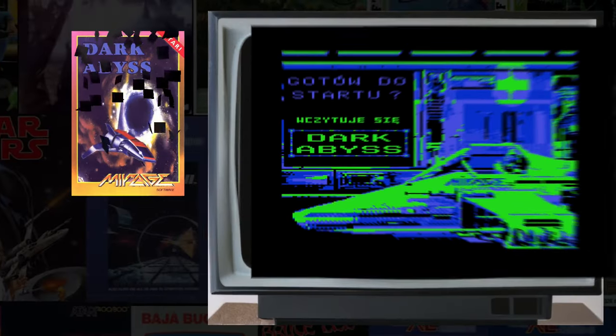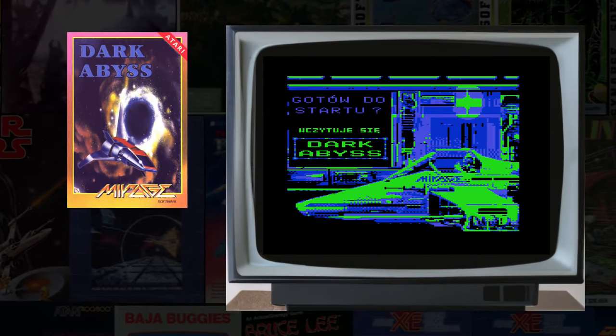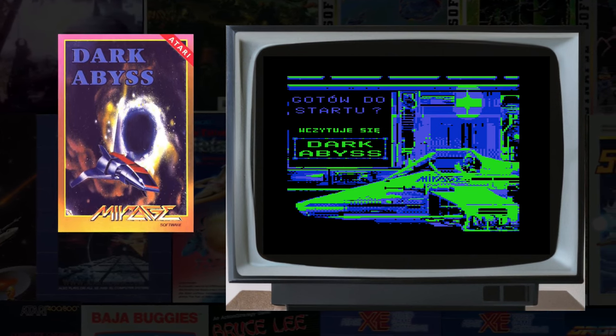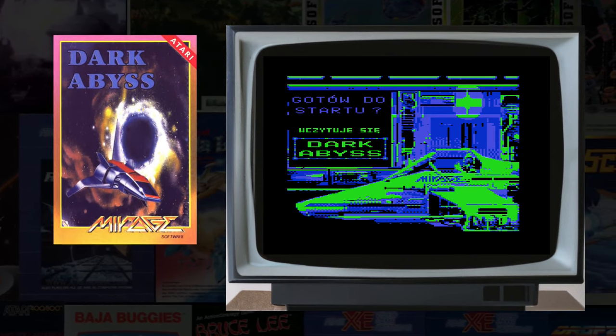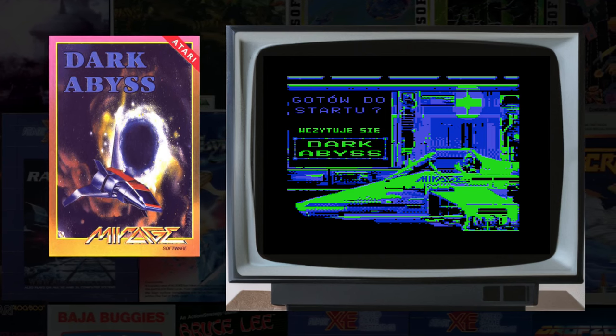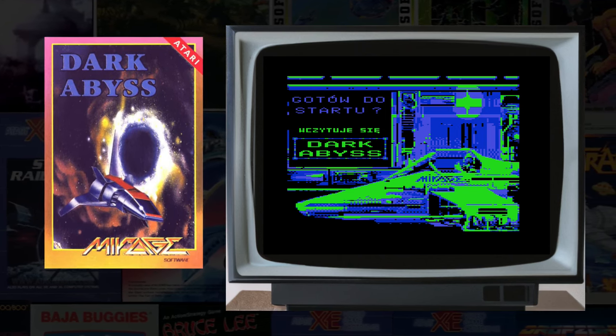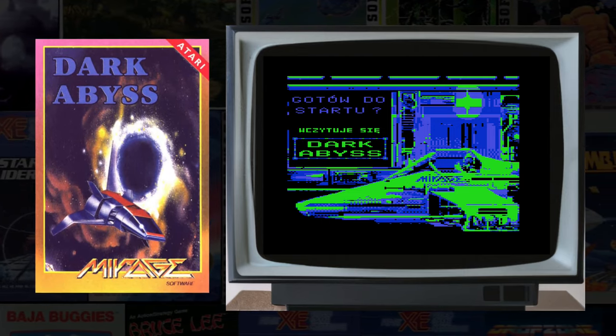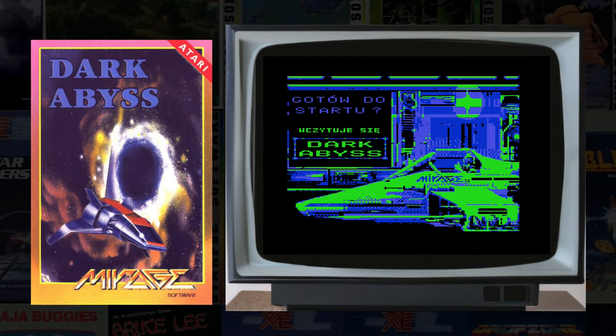Dark Abyss, 1993 Mirage, is a difficult Polish-developed up-and-down precision control shooter with an interesting color scheme. It's from the same dev team that created the good-looking but ultimately too difficult-to-control attempt at Turrican for the 8-bits, called Technus.